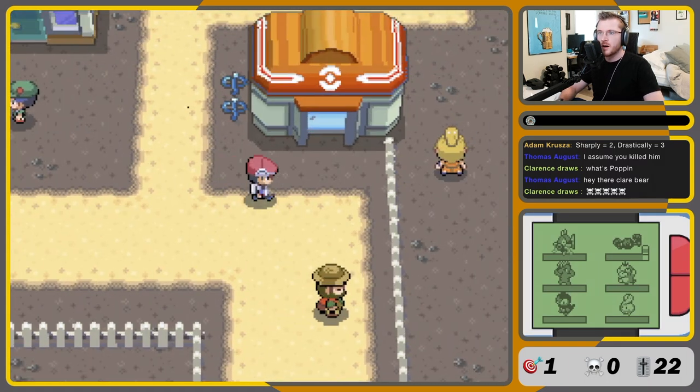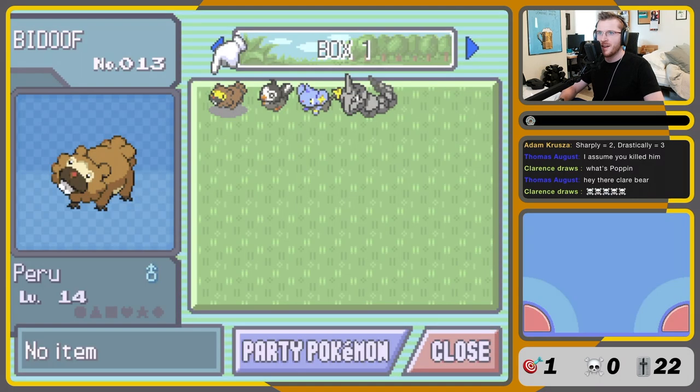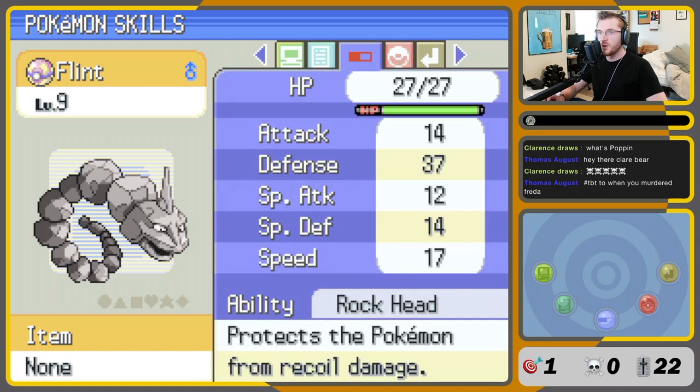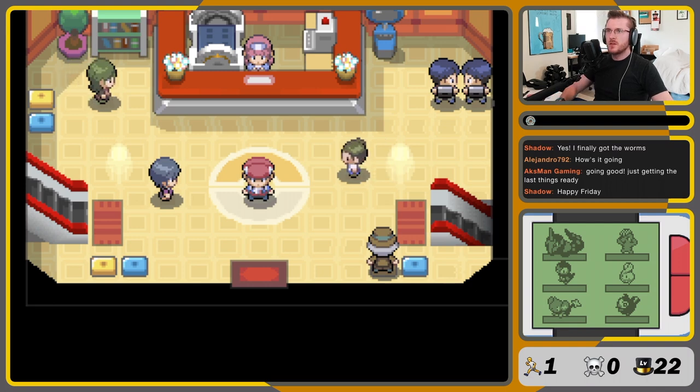Let's check out our new Pokemon. That cost us a lot of money. Relaxed nature — plus defense, minus speed. Not what I would have liked to see, but this thing is a tank. Protects itself from recoil damage. That's awesome, that's so good. This guy is a dude. I did change a couple things up on the new overlays because a couple people said it was confusing.